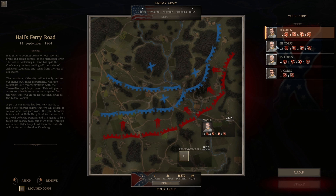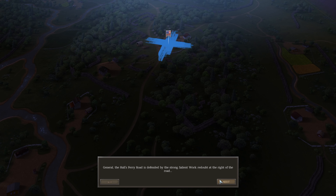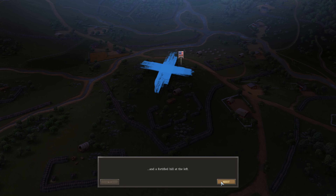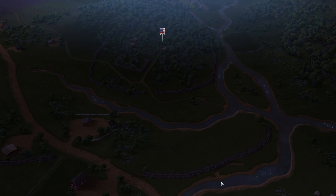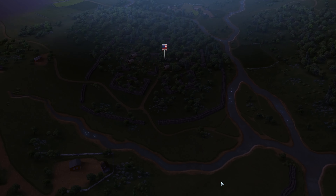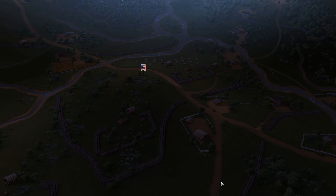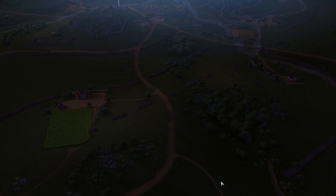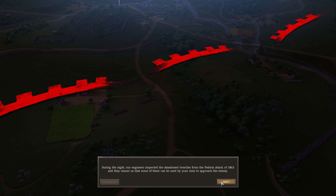For our assault, we'll have our first and second corps. The Hulse Ferry Road is defended by the strong salient works — a redoubt at the right of the road and the fortified hill at the left. The Federals have also constructed a second smaller redoubt at the salient work from the west. Our engineers inspected the abandoned trenches from the Federal Attack of 1863 and they ensure us that some of them can be used by our men to approach the enemy.